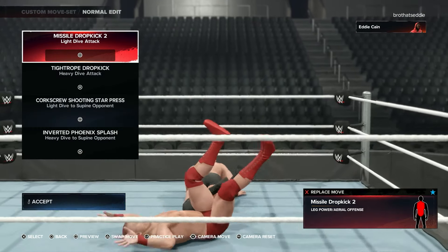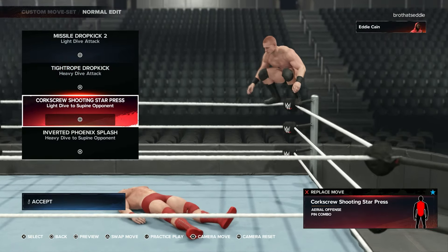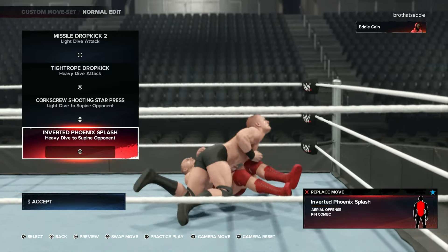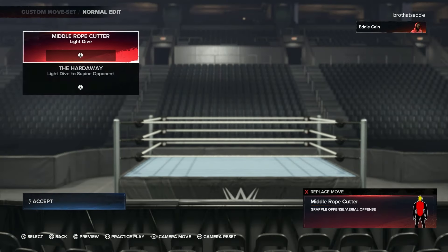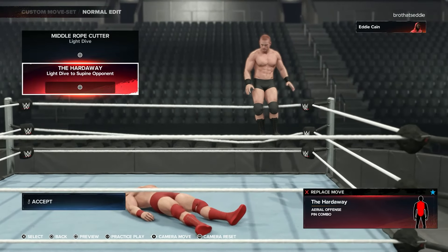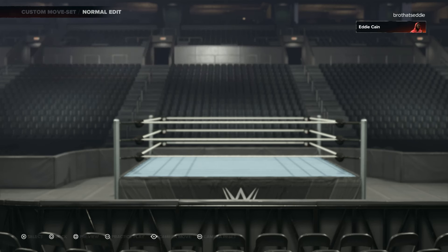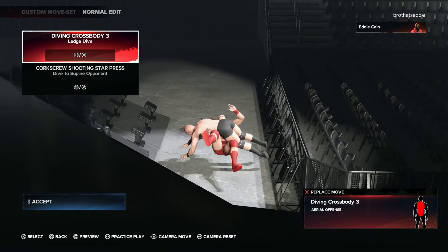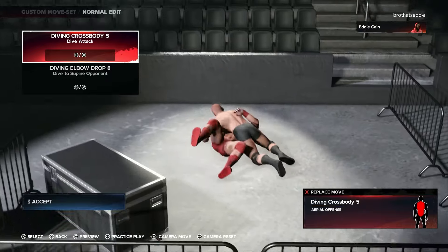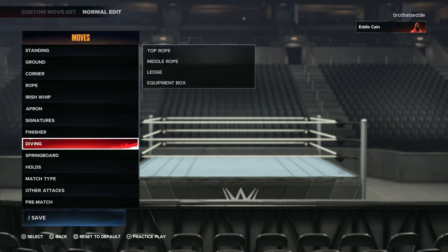Now the diving moves — all my diving moves, to me, top tier. Come on, bro. Tightrope dropkick. Birdie Phoenix Flash — oh my gosh. You can't tell me these moves aren't amazing. Some of the flashiest moves, the best-looking moves. Hardaway. I promise you, bro — Eddie Kane has some of the best-looking moves throughout this whole game, or any character. That's guaranteed.